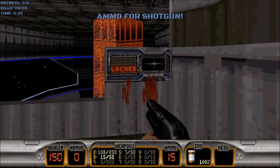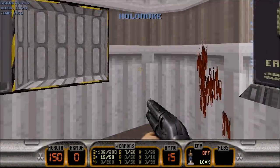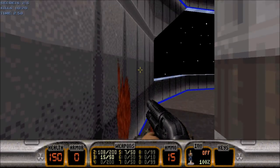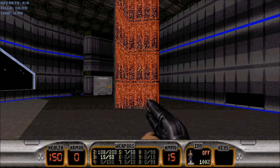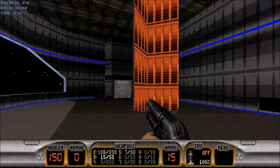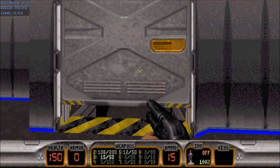Up here we need the blue key card to proceed. But if we use the earth monitor right here, we can get a holoduke if we really want one. Let's go back down. Our goal for this main room is to open up the force field right here to this tube. This tube actually extends up to the second level above us, and you'll see the second part of it later on. Let's grab the RPG ammo. The left door is locked for right now, so let's go through the right door.